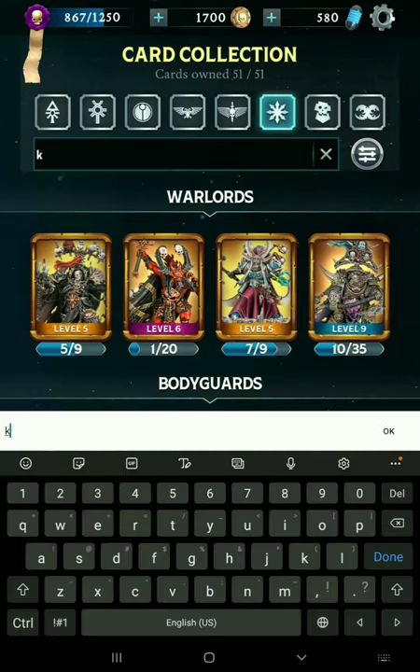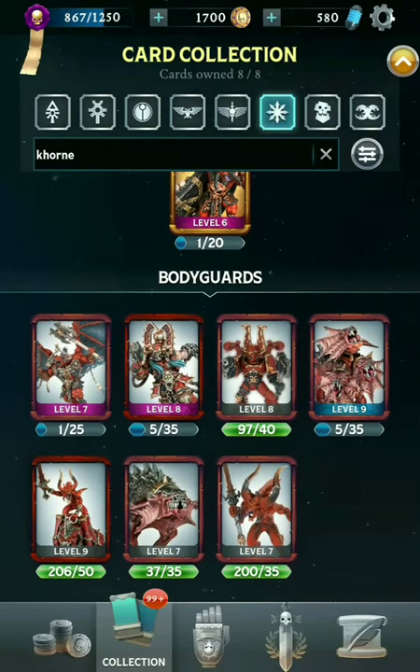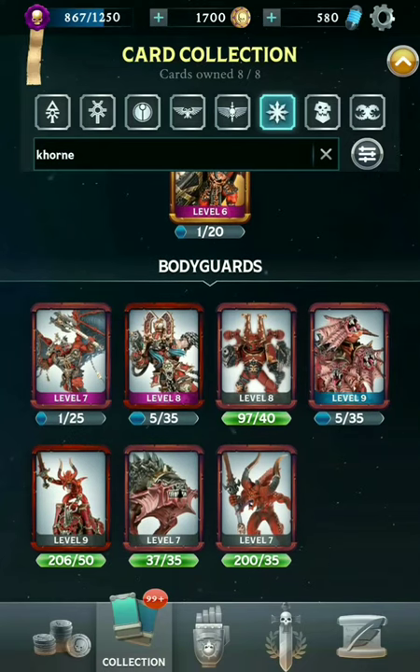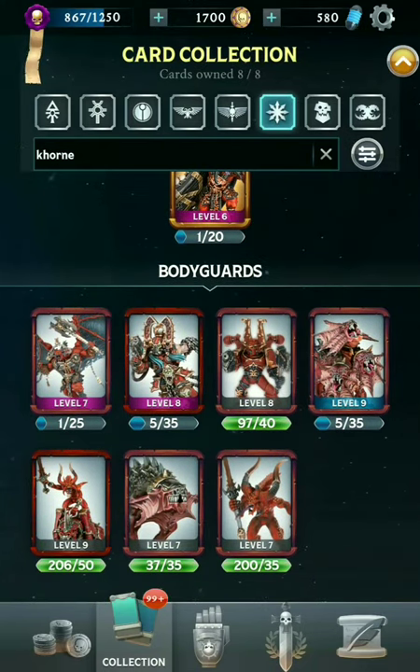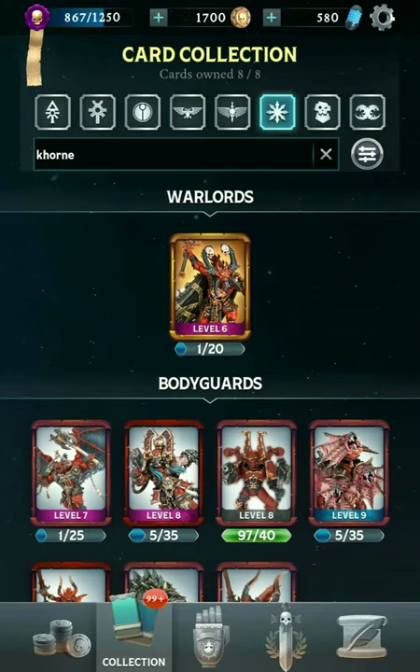Next up, let's go with Khorne. Khorne actually have a surprisingly few bodyguards in here. There are other Chaos cards with the red color scheme, but they actually fall under a different sub-faction — the Crimson Slaughter. For Khorne, it's mostly just the Demons, but of course they are all about melee damage and they combo very nicely with the Warlord Skulltaker.